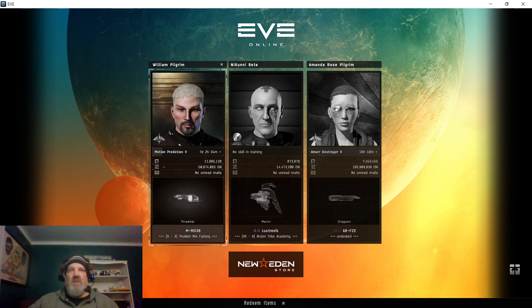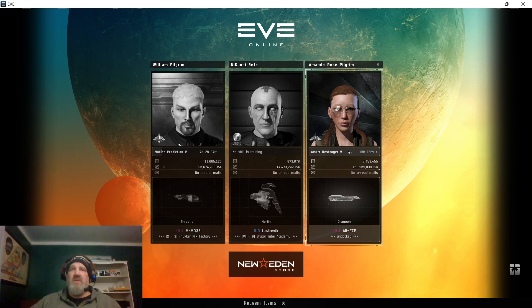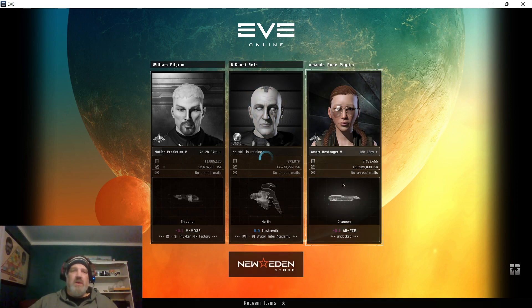William Pilgrim is over here with his Thrasher, blowing stuff up and saving equipment to melt down for tritanium to build his first cruiser. Then I've got Amanda Rose over here working on level five of Amarr Destroyer — she's got 16 hours left but I should easily have enough saved skill points to cover that. We want to fly around first and try to blow stuff up at level four Destroyer.